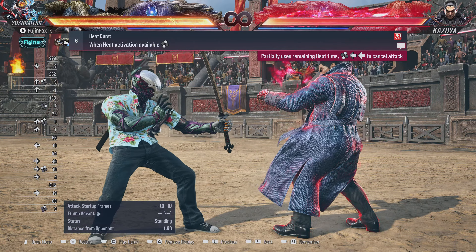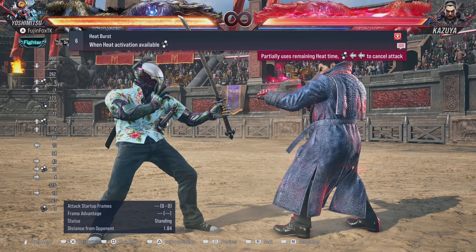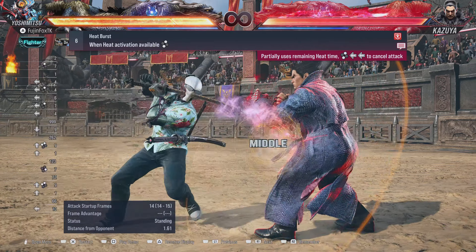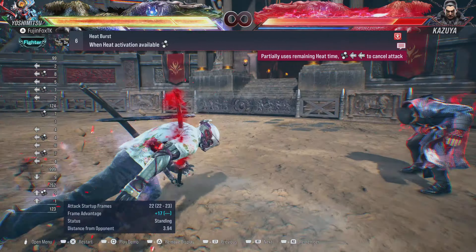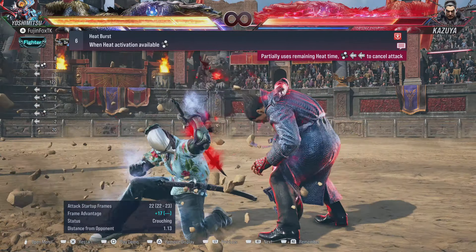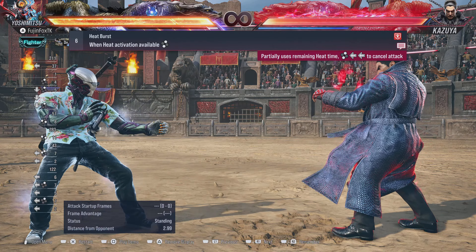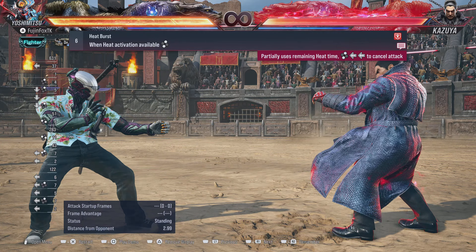Utilize Heat as much as you can and No Sword Stance as much as you can. We'll get into the other stances in later videos. You can also go into stances off of Heat — hit 1+2 for Kinchou, or go into No Sword Stance right in front of their face. When they're confused, flash them. Play with it, experiment — no two Yoshi players play the same. That's the beauty of this character.